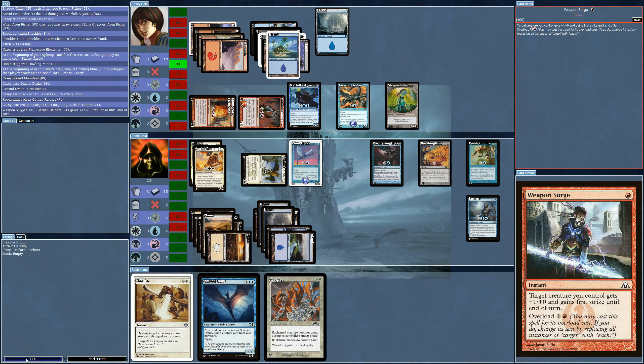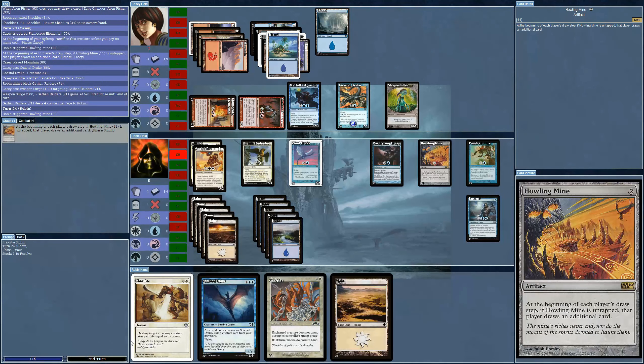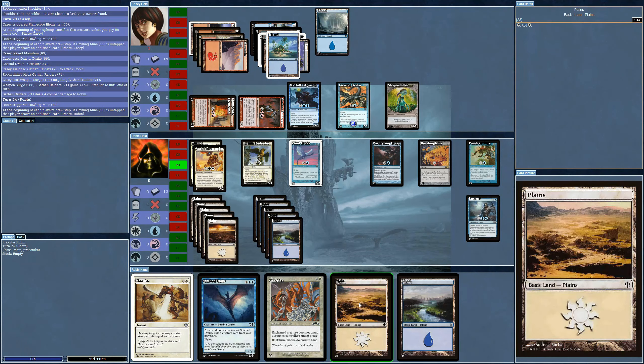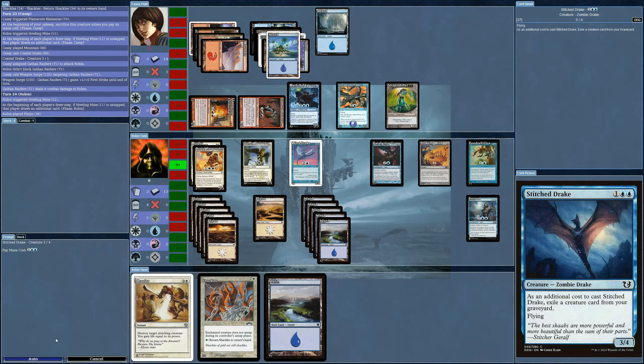I'm not going to block it. I should have just kept my mana open for that Chastise — that was a mistake. This is like the fourth time that thing has gotten through. Finally I can play this one — and it is countered.